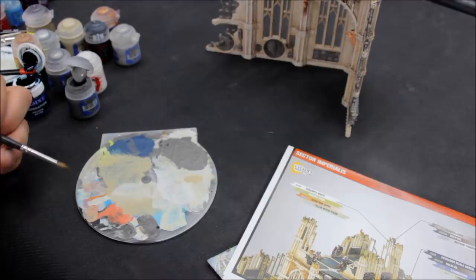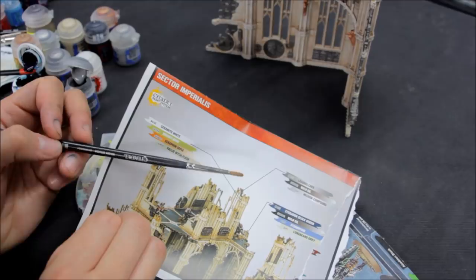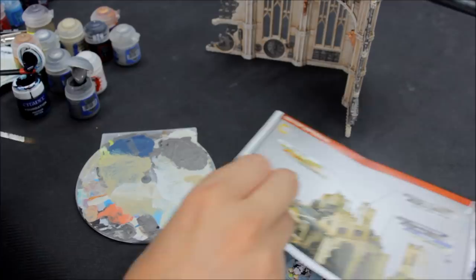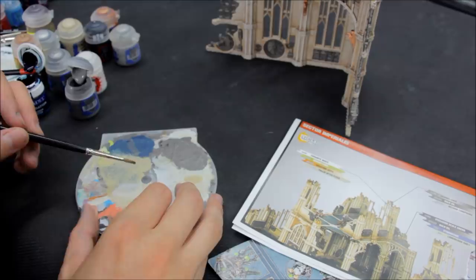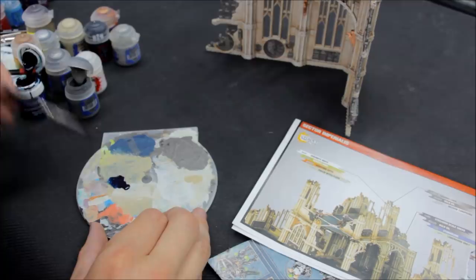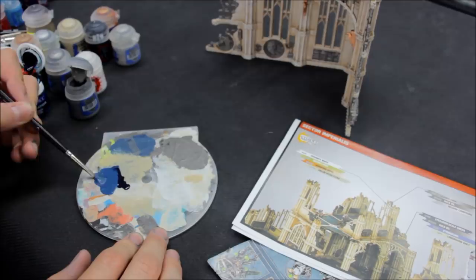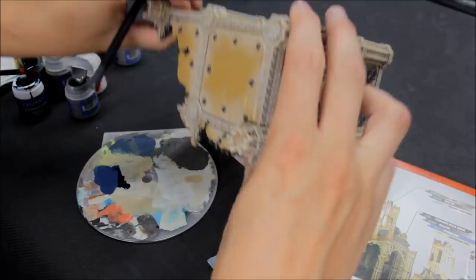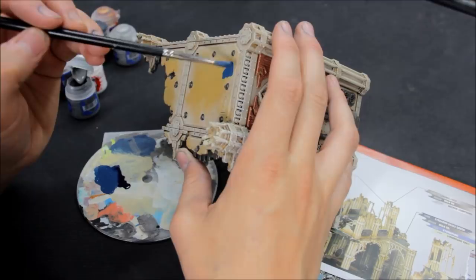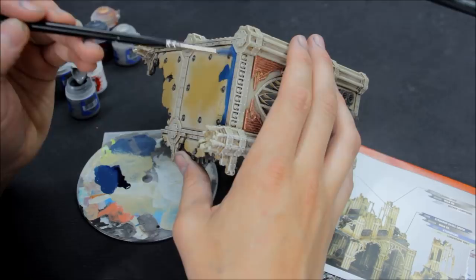The blue they recommend is Stegadon Scale Green — which says it's green but it's like a blue color. I've got the old Necron Abyss here, which is Cantor Blue — you can change shades, use whichever you want. But I want a blue that isn't too strong. So I'm taking some Dawnstone to mix in, which will create the appropriate gray-blue. That blue is about right. Using a fair bit of water with this — I'm quite happy with that color. It's just a case of painting this on.